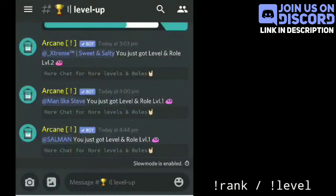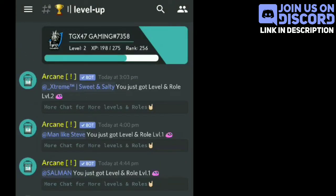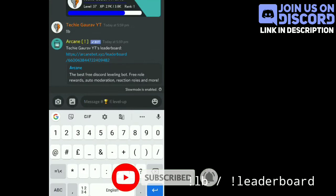Now if you want to check your level, you have to write exclamation mark then rank, or exclamation mark then rewards. If you want to see the top ranking members of the server, you have to write exclamation mark then LB, or exclamation mark then leaderboard.